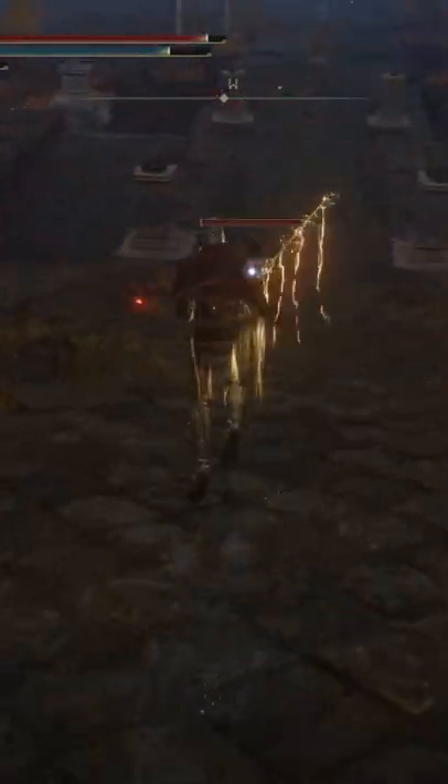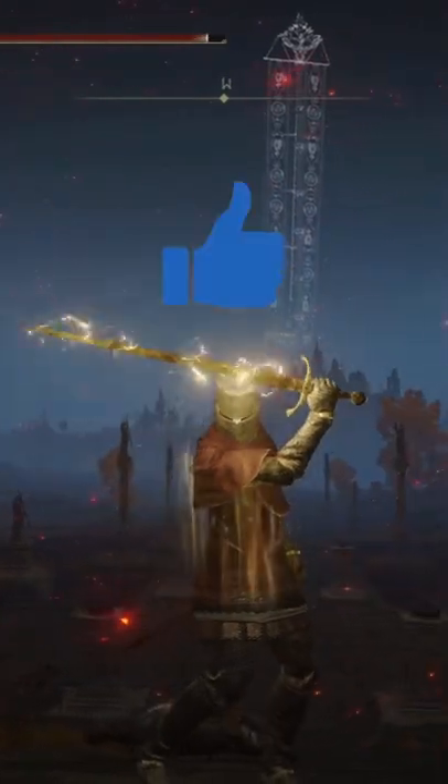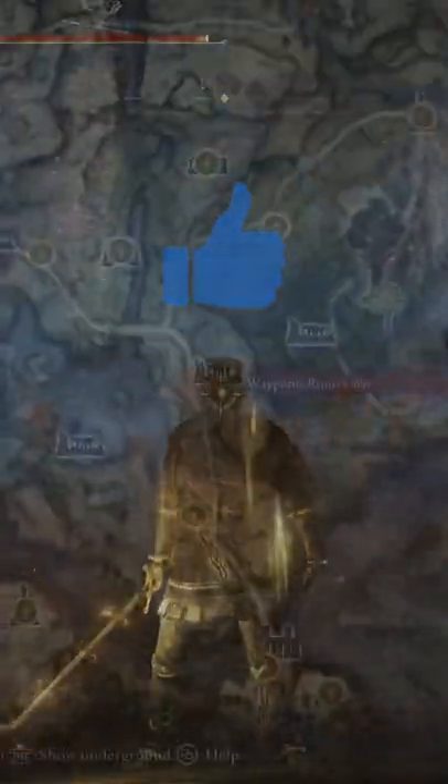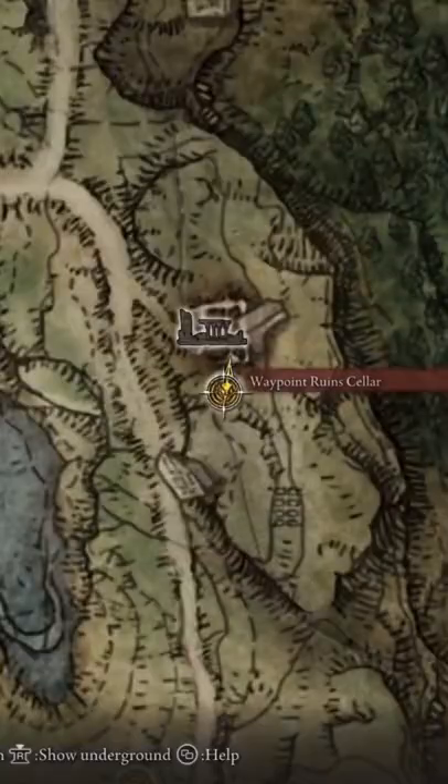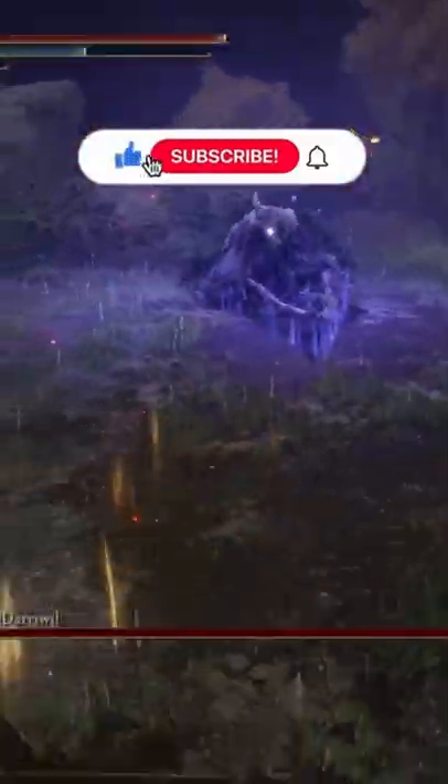But luckily for you, if you want this weapon, I have the best spot to farm it in the game. Come to the waypoint ruins that I show you on screen, and you'll see these nobles walking around with their gold sword — these are the enemies that you want to kill. To make it easy on yourself, just kill the entire pack. With high discovery and some good luck on your side, you can get this weapon. Make sure you like and sub.